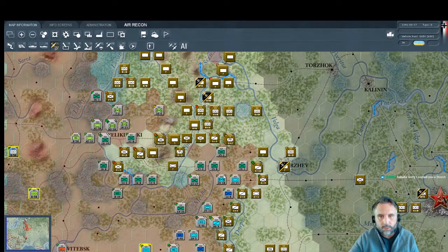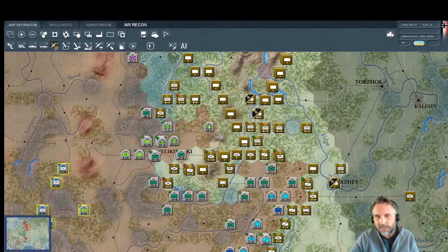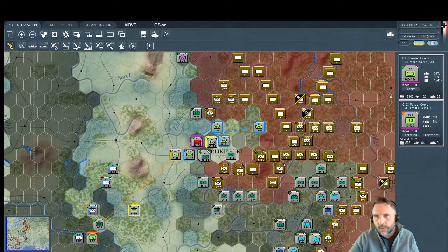The problem is the Soviets could always rail troops down to Moscow. The quicker we can get there and cut this rail line the better. That also shapes what we do with Second Panzer — the faster we can cut this rail line the better, because otherwise these units will just rail right back around.